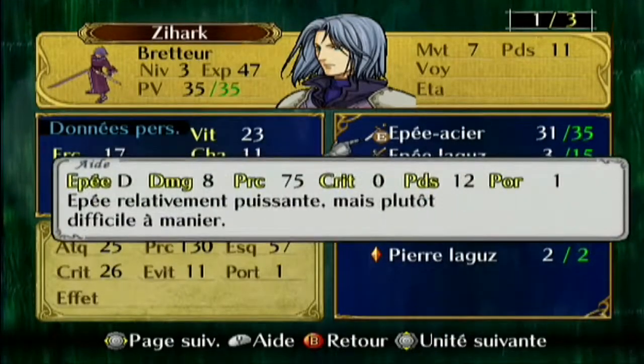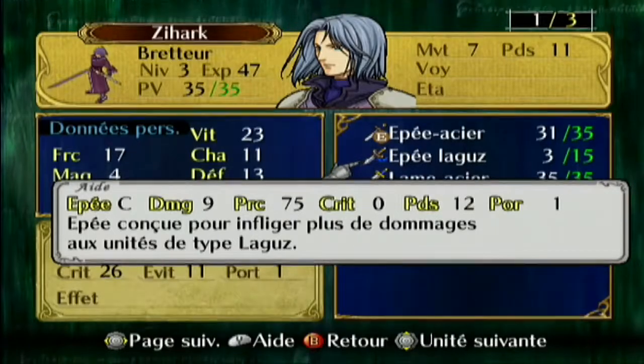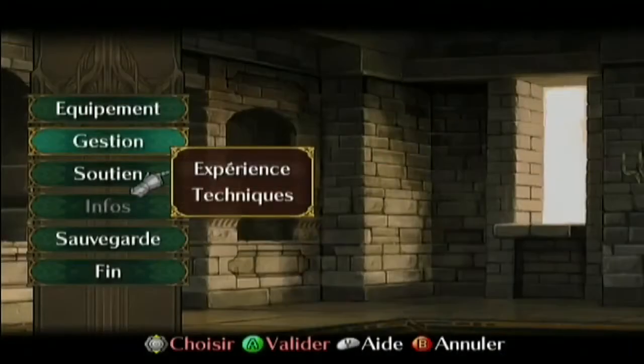Il y a aussi des armes spécialisées contre certains ennemis — l'épée Laguze par exemple, contre les Laguzes. Les attaques de vent font très mal aux Laguzes corbeaux. Les Laguzes ont beaucoup de points faibles hélas, mais ils sont très puissants. Les corbeaux sont très rapides mais ont une attaque de merde.